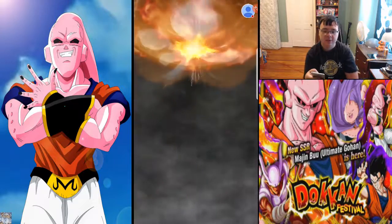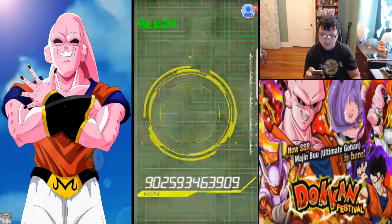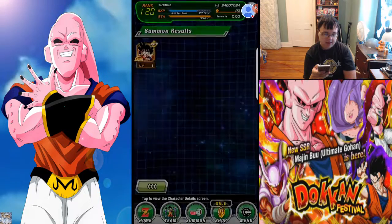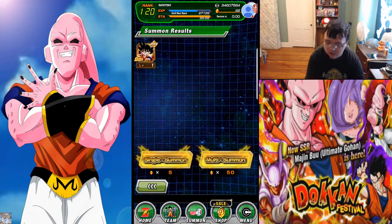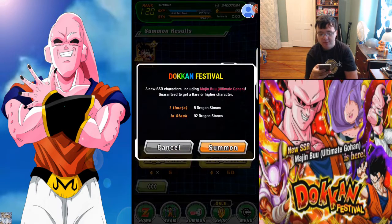My JP account right now is a free-to-play account. Bye Guys — what is it going to be? Come on, can we get it? Oh, we got another Great Ape Goku! I am going to screenshot that because I am going to send that to him. I have the Great Ape Goku from the Dragon Ball event, so I can't use him on the same team as my other Great Ape. But that is awesome, guys.